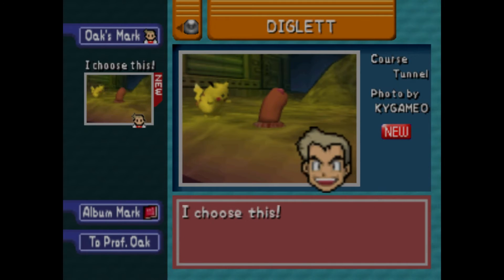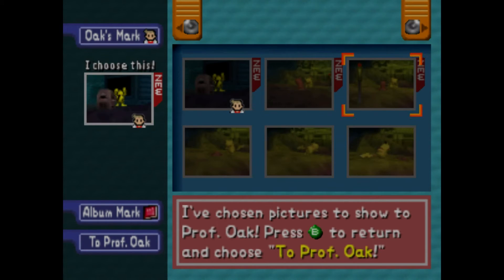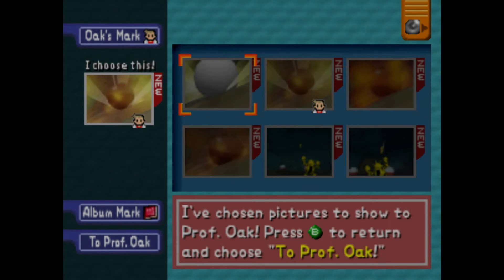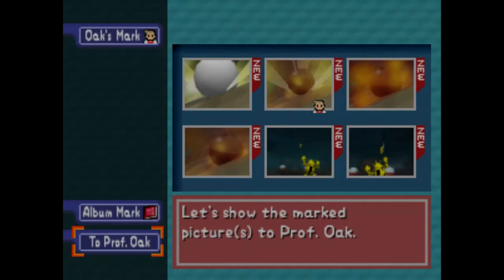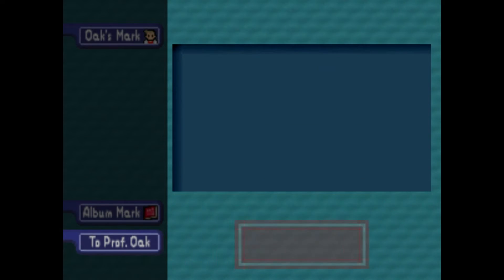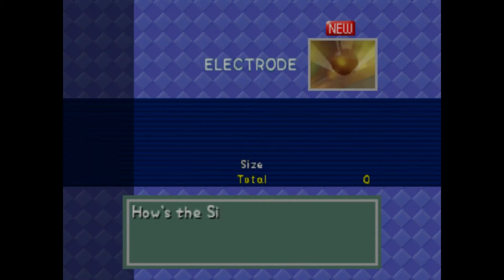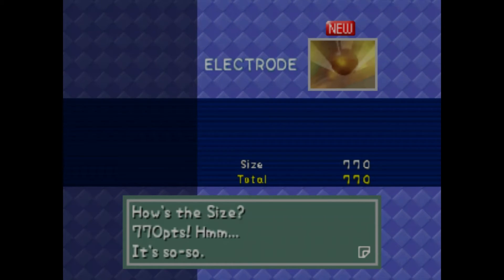That's it, right? It looks like we have everything here, so we've got some new pictures to show Professor Oak. So we got Electrode — pretty much every single one we got would be a D1, right? 770 points for the size. The pose — it exploded, 1,200 points. It is in the middle, so that's almost a 4,000 point Electrode we got.